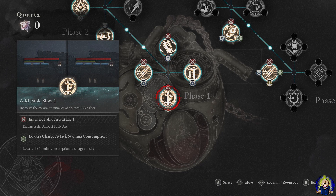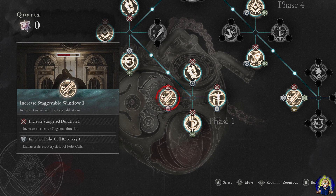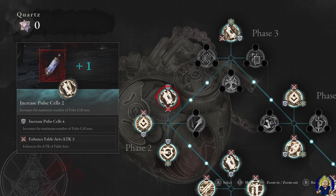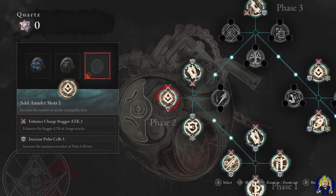I then put in Enhanced Fable Arts Attack 1 and Lower Charge Attack Stamina Consumption 1. Then Increased Stagger Window — this is great so that if you stagger a boss or enemy and can't immediately do the fatal attack or Fable Art, you have more time to act. I also added Increased Stagger Duration 1, Enhanced Pulse Cell Recovery 1, Increased Pulse Cells 2, Increased Pulse Cells 4, Enhanced Fable Arts Attack 2, and Amulet Slot 1 for a third amulet slot.